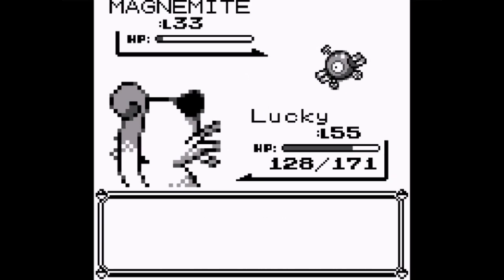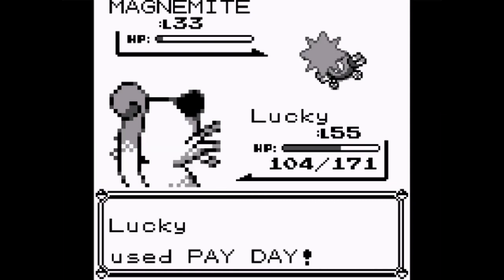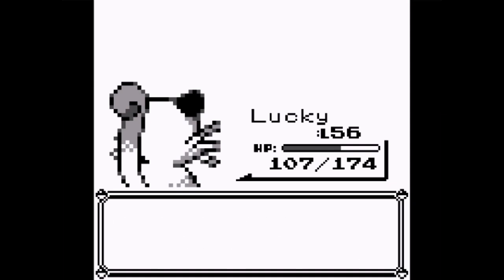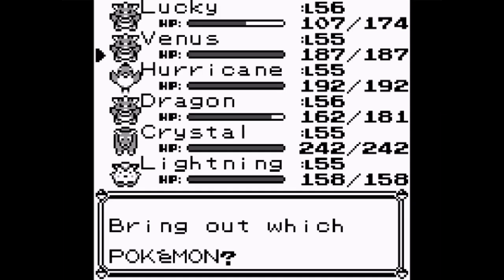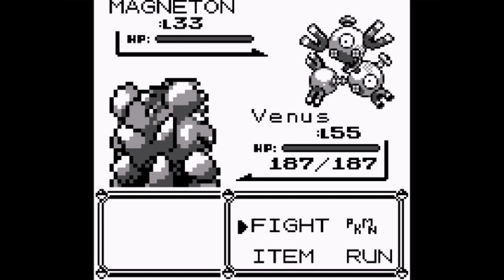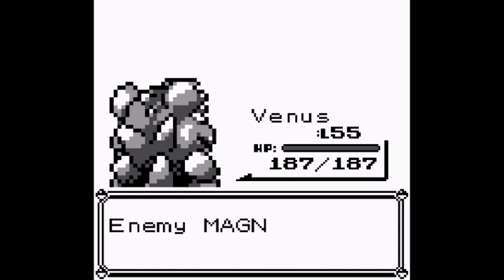Supersonic - Lucky became confused. Come on Lucky, don't hurt yourself. Payday - good job! Lucky leveled up. Defense is at 95. Next is Magneton - Venus, you're up because she knows a ground-type move. Use Earthquake! Rock the Pokemon Mansion! Magneton is down. Next is Voltorb. Use Earthquake again Venus - that's a one-hit KO. Earthquake is probably the best ground-type move.